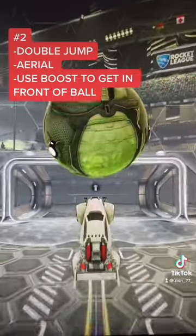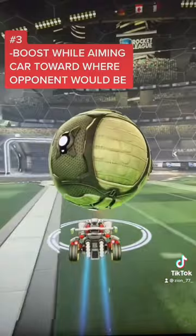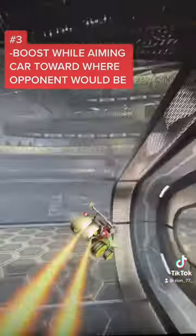Press jump twice and then try to aerial into the goal. Now repeat this, but after you double jump this time, hold boost and try to aim as if somebody were there.